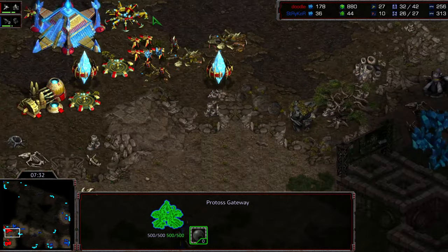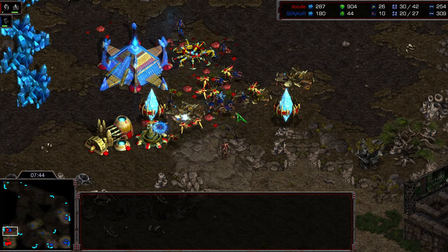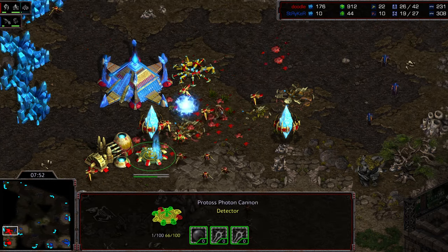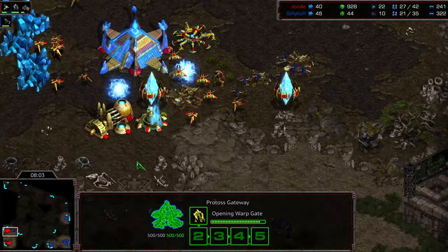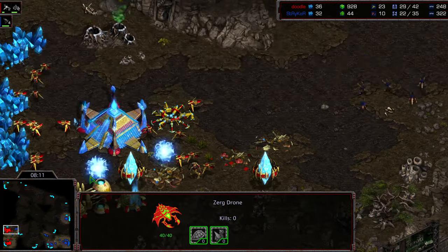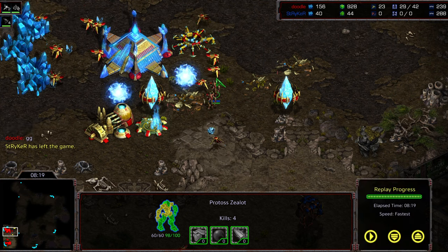A second zealot is going to be able to rejoin the front — here comes that zergling flood. Is that zealot going to be in time? The zerglings are trying to go all the way around — those cannons are pretty well protected, the probes doing their job. One cannon gets wiped out, another zealot making its way out, and the zergling count is dwindling — down to six, five, four, two remaining. Another two cannons getting dropped. Doodle recognizes that if he just holds on he's won this. Doodle managed to secure the natural expansion. More zealots making the way — and Striker recognizes it. That's GG.